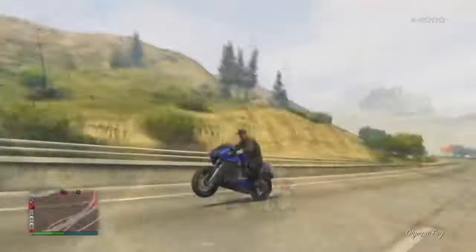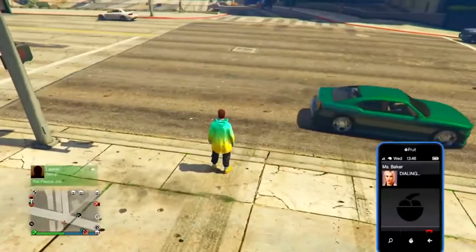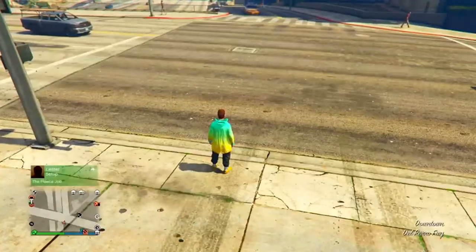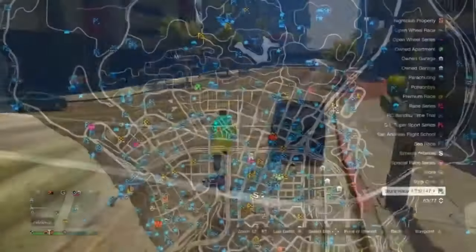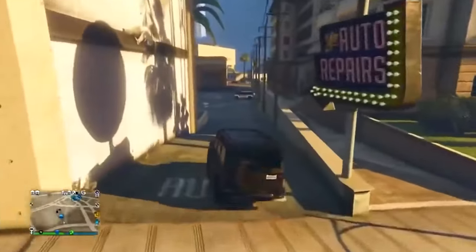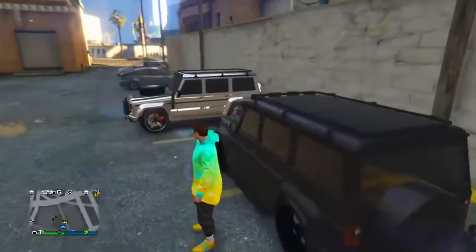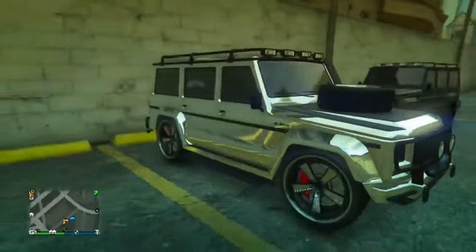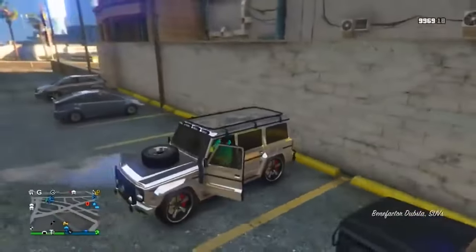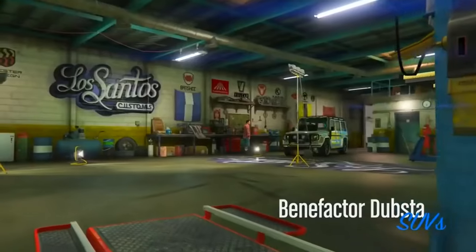Next is the rare Dub Staff, which can come in chrome or gold. Call up Miss Baker — you need a penthouse to call her. Select Car Services, then select the Dub Staff, and it spawns a matte black Dub. Drive it around to the parking spots right next to LS Customs — that's the spawn location for the modded version. Drive in big circles slowly around the area. This is the hardest vehicle in this video to spawn — it took me 20 to 30 tries. Do this during daytime.